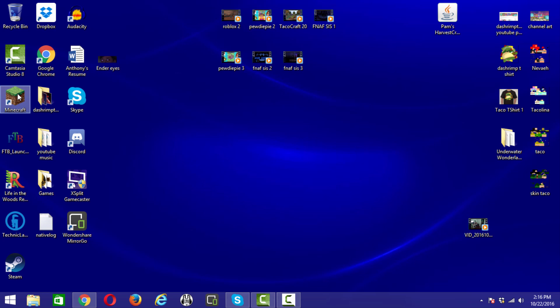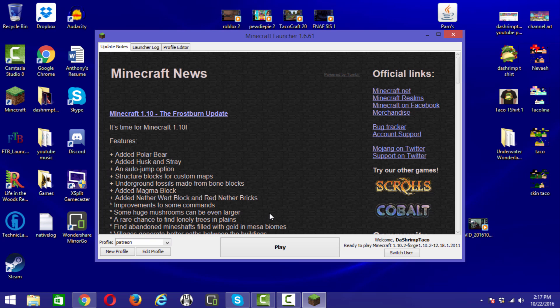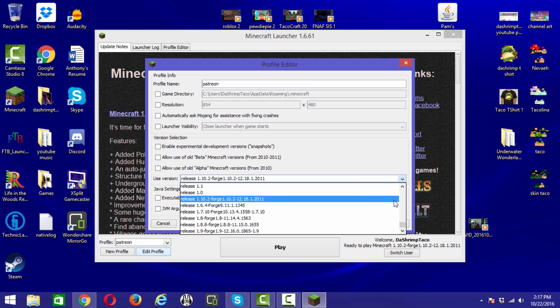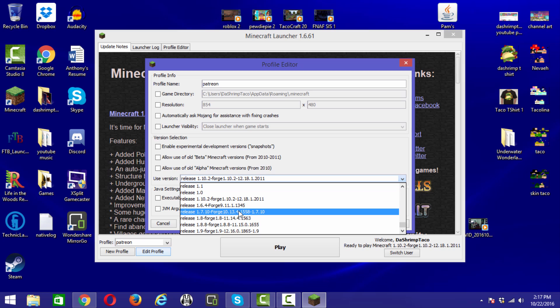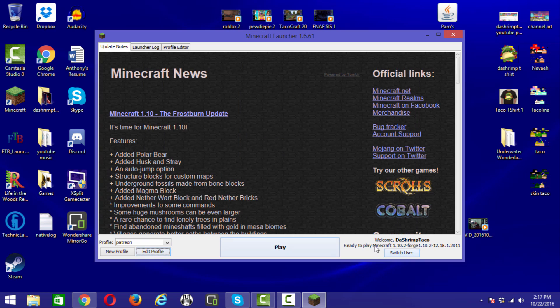It finished installing. Now, open Minecraft — you should already have it. Go to Edit Profile, then click Use Version and find the version you just downloaded. For me that's 1.6.4. It'll show up in the version list with the word Forge in it. Click that, then hit Save. Because I already set up 1.10.2 earlier, I'm going to cancel and switch back to that version.